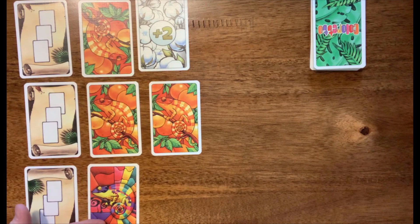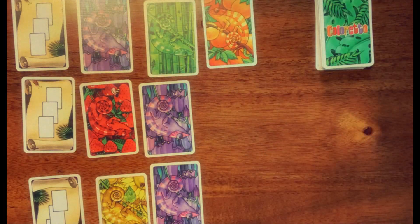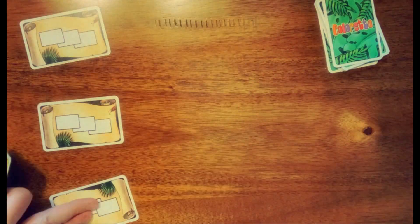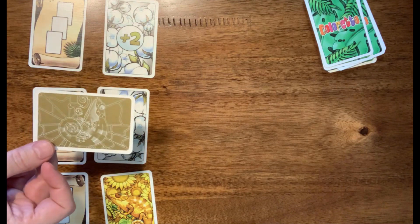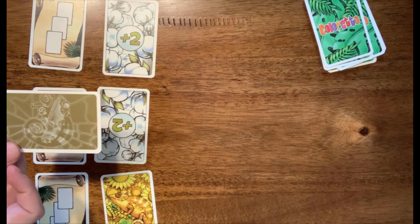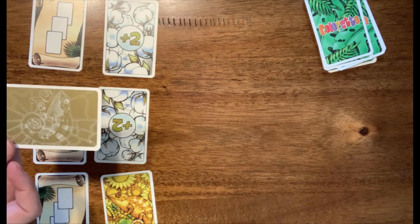Now remember, the joker can be any color and you don't have to decide what color the jokers are until the end of the game. The golden joker — remember this only comes in the 10th anniversary version of Colorado — means that whoever ends up claiming this card when they claim a row gets that row. This counts as a joker and they immediately must take the top card off the deck and add it to their collection. So it's a plus one, but it's not necessarily a plus one that you may like.